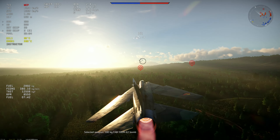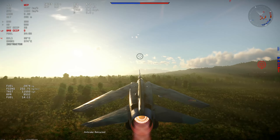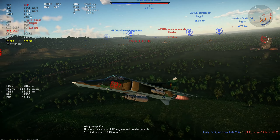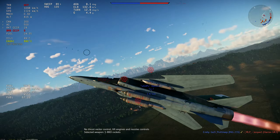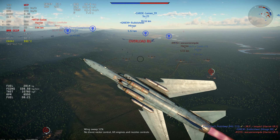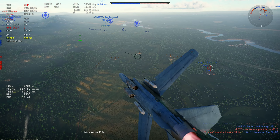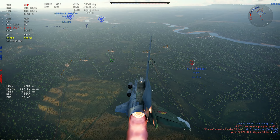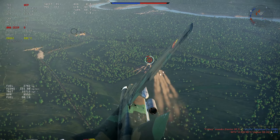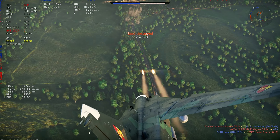The main difference in-game is the cannon. The cannon is not the GSH-30-6; it's the GSH-23-2. It's the same gun that we've already seen on MiG-21s and MiG-23s — the same 23mm that we always have. Remember, it's a more closely related aircraft to the MiG-23M than to the MiG-27.